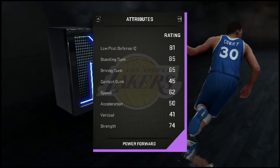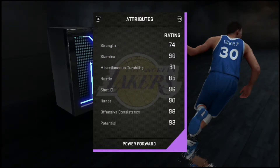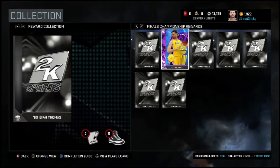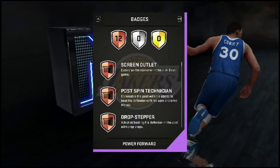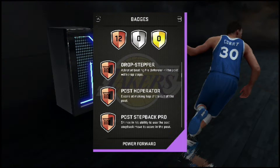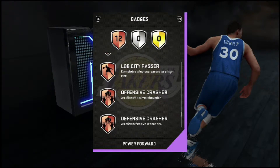65 driving dunk, 45 contact, 85 standing dunk. He's got 62 speed, so he's kind of fast but not super fast. He's got 96 offensive rating and 90 offensive consistency, which is amazing — that means he's gonna get hot really quick. His badges include screen outlet, post spin technique, drop stepper, step back, pro drop, dream shake, up and under, post hook specialist, foxy passer, playmaker, lob city passer, offensive crasher, and defensive crasher.